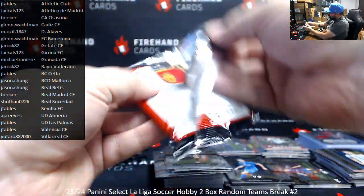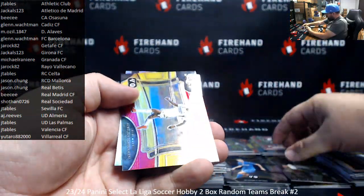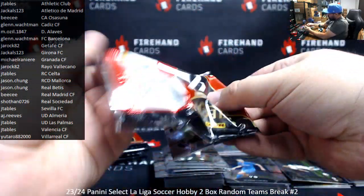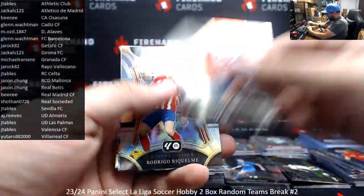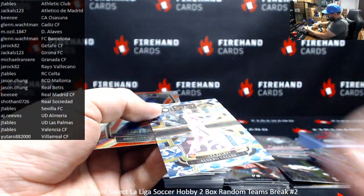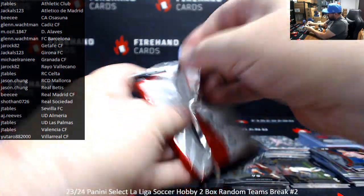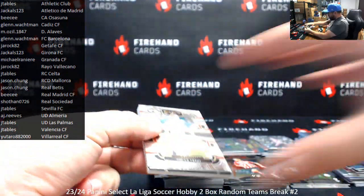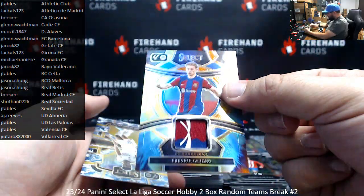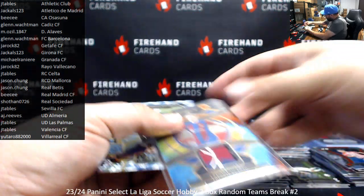Also, we pulled his auto. Luka Modric field level. Aurelian Chavani for Real Madrid, Tri-Color field level. Numbered to 99, Alvaro Valles for Las Palmas, going to J-Tables — numbered to 99. Numbered to 95, Frankie De Young — this is a tie-dye swatch, Barcelona for Glenn. That one's nice. Nice multicolor swatch there.